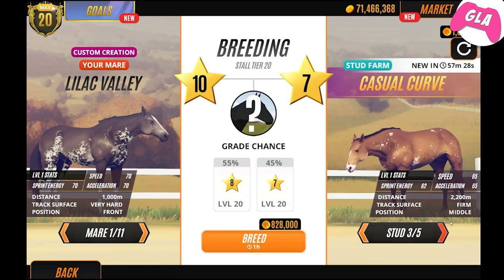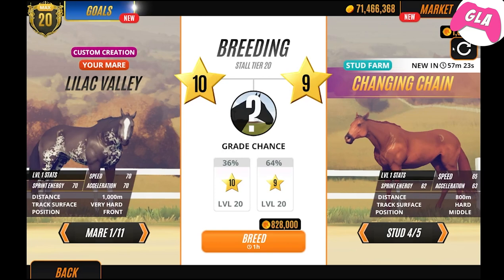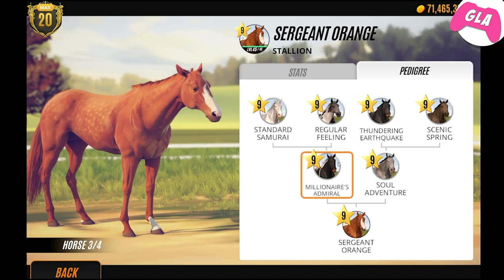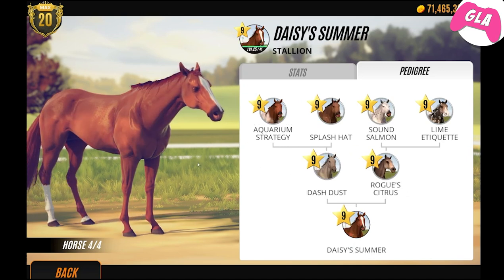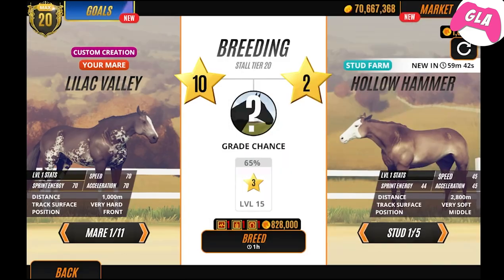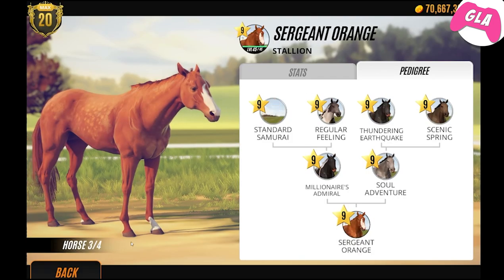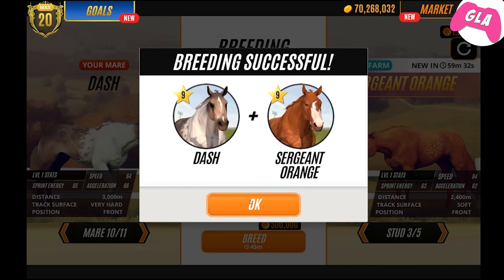This stallion called Reds - apparently he should be good. He's pretty good. Then refresh the studs. This one with dapples looks cool - I like this one a lot, I'm doing this one. I'm going to keep trying to get this pattern.